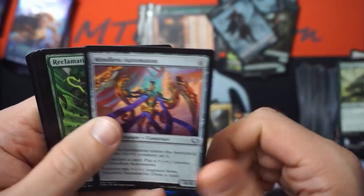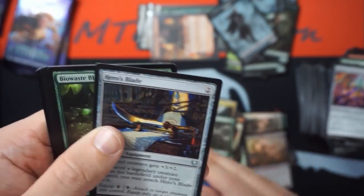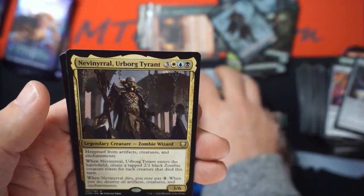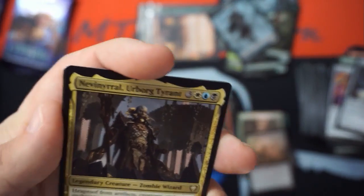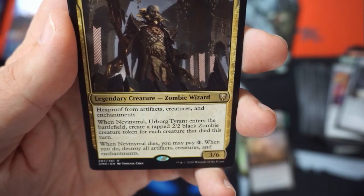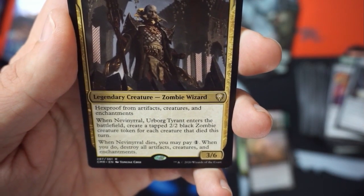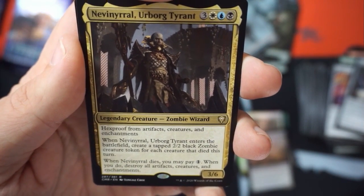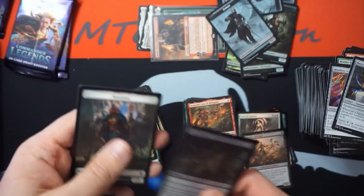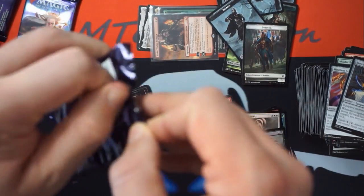Command Tower. Mindless Automaton, Reclamation Sage. Biowaste Blob, Crocor son of... and then we got a rare — Nevinyrral, Urborg Tyrant. Proof from artifacts, creatures, and enchantments. When this enters the battlefield, create a tapped 2/2 zombie creature token for each creature that died this turn. When it dies, you may pay one — if you do, destroy all artifacts, creatures, and enchantments. It's a Disk with legs!